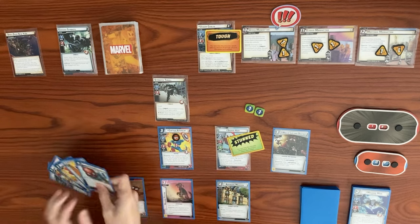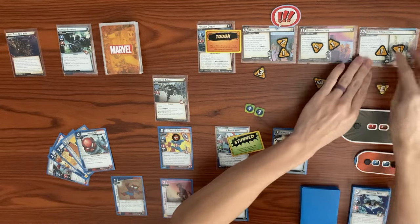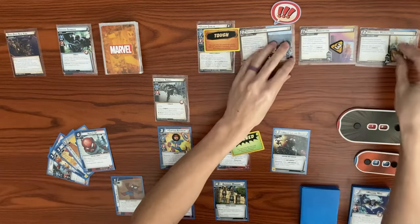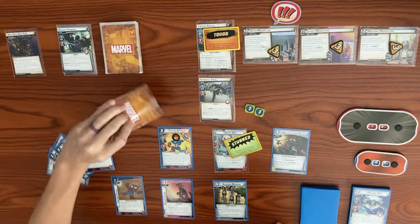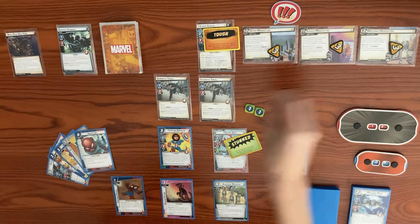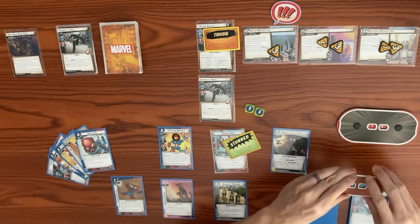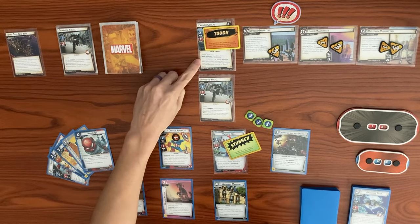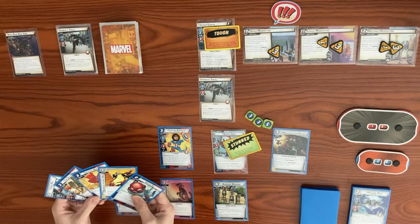We draw back up to hand size of five - got the Daily Bugle and Ham It Up. Venom Goblin's turn - he adds one threat to each of the three main schemes, they each go up to three. He attacks with a base of three plus a boost. The boost effect says place one threat on each main scheme without the Glider counter, but there's no boost icon, so he only does three damage, bringing us from nine down to six. We took damage, so we get a Toon counter - now we have three. He activates Claim the Throne - stays on Upper Manhattan with the special to discard one card from hand.